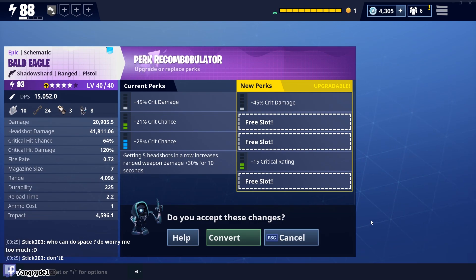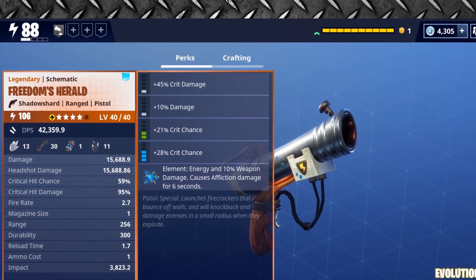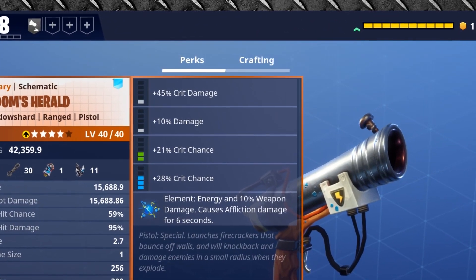What this means for high Crit Rate builds, in a nutshell, is that they've all been nerfed, and they've been nerfed hard. As such, if you currently hold high Crit Rate weapons, it's probably best not to convert them, as this would have a detrimental effect.